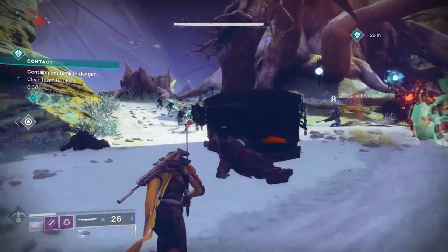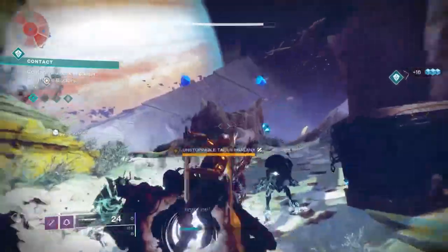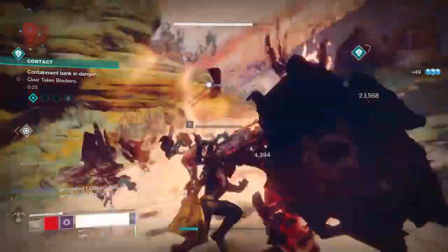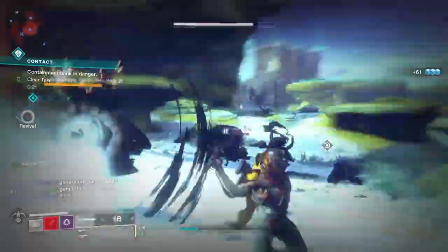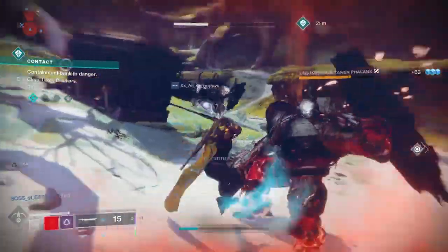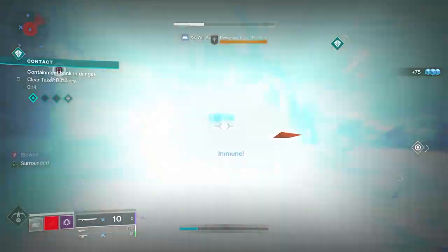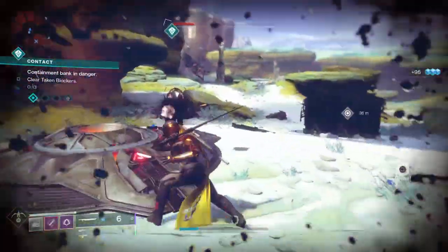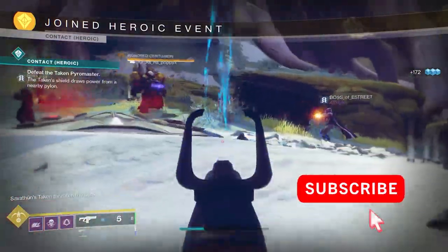After completing a round, a group of Taken will appear. The bank will get shut down — similar to what happens in Gambit — for a short time, blocking the bank. You'll need to kill them quickly because you don't have a lot of time. Once you do that, you advance to the next round. You have to do this a total of four times to get to the boss. Kill the boss and the event is over. But of course, there's more — it's a public event, so you can make it heroic.